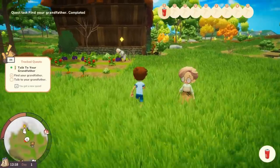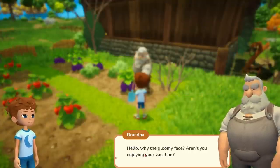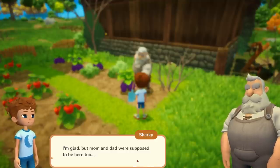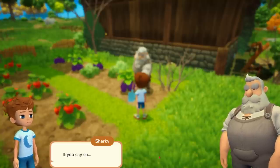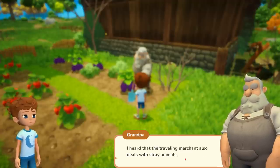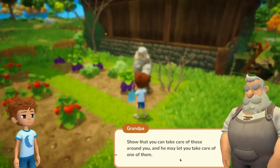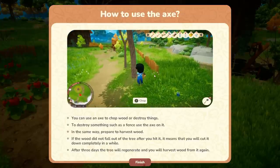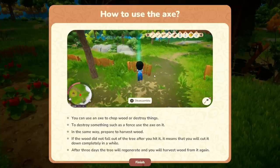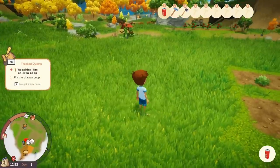Grandma and Grandpa — he's digging in the soil. Grandpa suggests that if we help with some farm tasks, he'll find the traveling merchant and see if he has any dogs we can take care of. First task: fix the old chicken coop. Use the axe to chop wood and destroy things like fences. After a few days the tree will regenerate and we can harvest wood again. We already have the axe and can start clearing branches and getting wood.